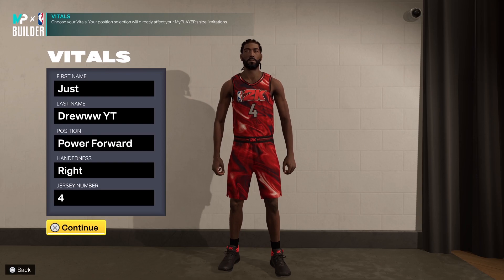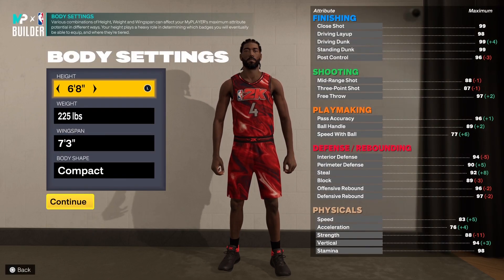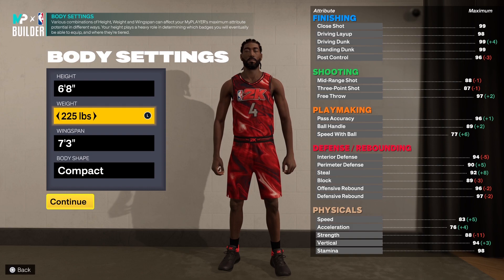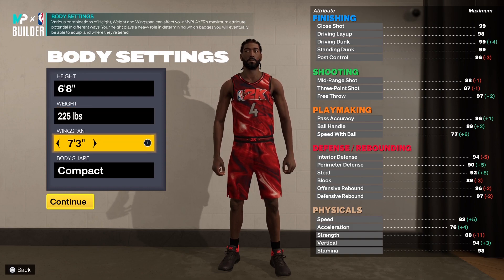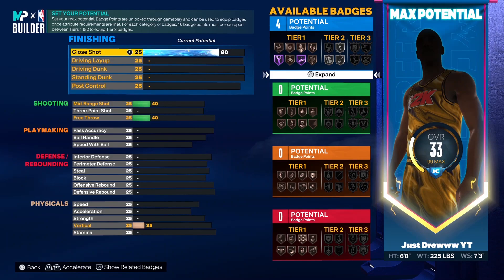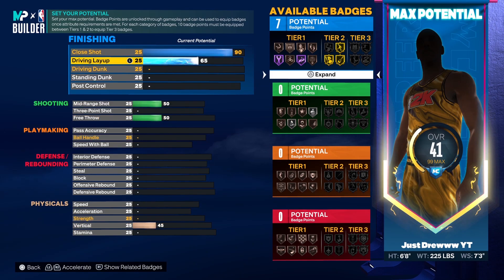For this Scottie Barnes build, he is 6-foot-8, 225 pounds, with a 7-foot-3 wingspan and a compact body shape. I couldn't make him solid or defined or built, because Scottie doesn't have it like that — he's got the compact build, little arms, big legs type. You know what I'm saying.